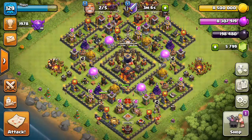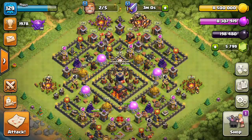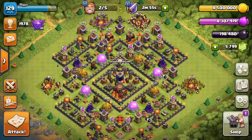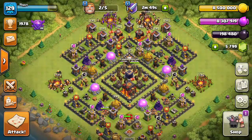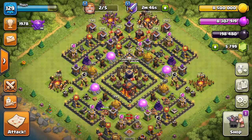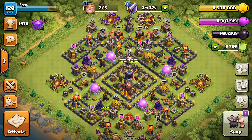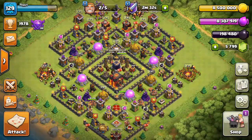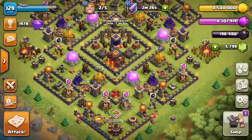If you guys haven't watched the farming video on how I've been getting this loot, make sure you check that out. You can see gold is completely maxed, elixir is damn near maxed, and dark is at 198,000 out of 200,000 — farming has been absolutely incredible. I'm actually a little too high right now as far as leagues go, so I'll definitely be dropping here pretty soon to that sweet spot in the lower gold leagues.